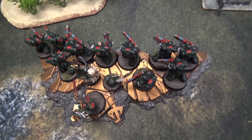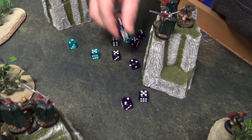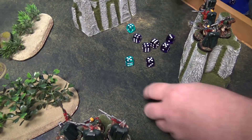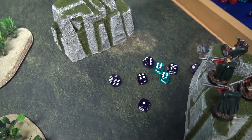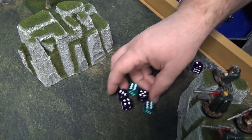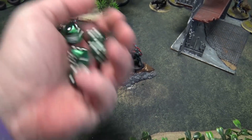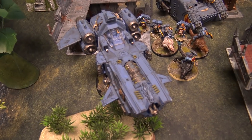The Twin Assault Cannon fires twelve shots hitting on threes, rerolling ones because of the Wolf Leader — ten hits. Strength six, wounding on threes — five wounds at AP minus one. They're in cover, so looking for three-up saves — failing one, so one Hellblaster goes down.